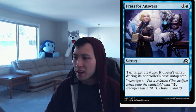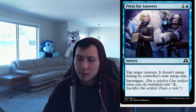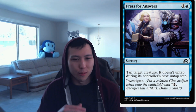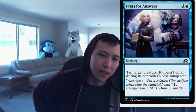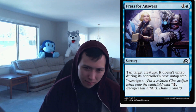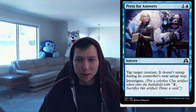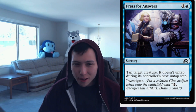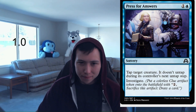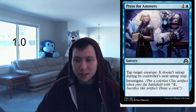Press for Answers: 1 blue, 1 colorless, Sorcery — tap target creature; it doesn't untap during its controller's next untap step. Investigate. Generally these type of effects are instants, but this one is a sorcery so you have to cast it on your turn — you can't do it on your opponent's turn to tap it down for two turns. This is only keeping something tapped for a turn and giving you a slow card draw enabler. It's an easy way to get a sorcery into the graveyard for Delirium, but this is a 1.0. Press for Answers: 1.0.